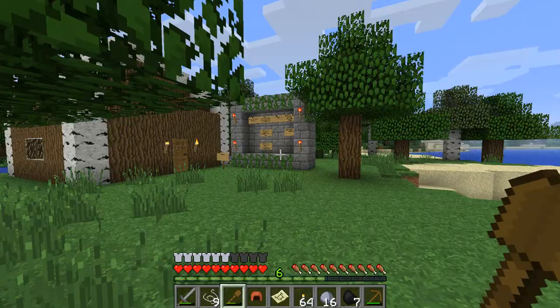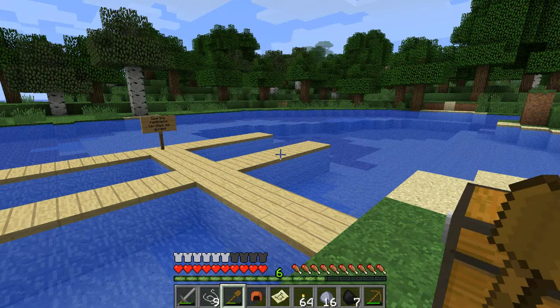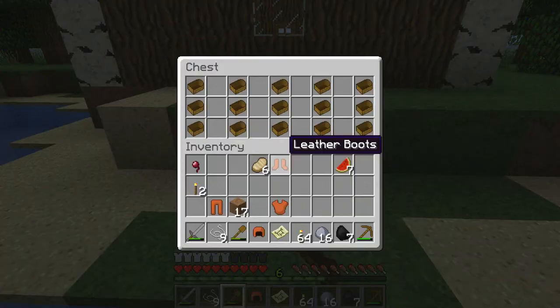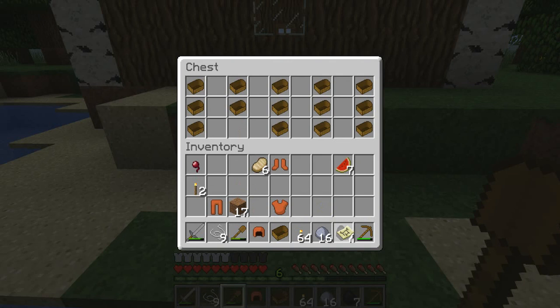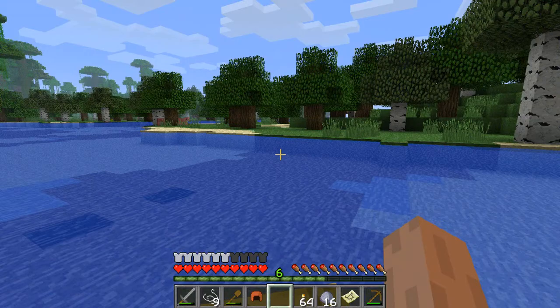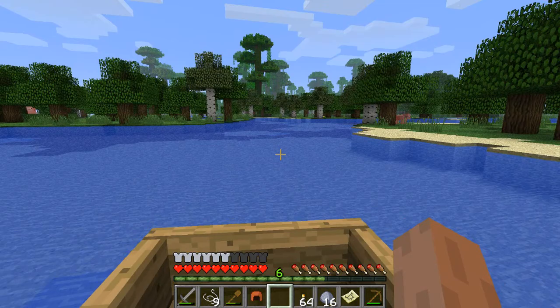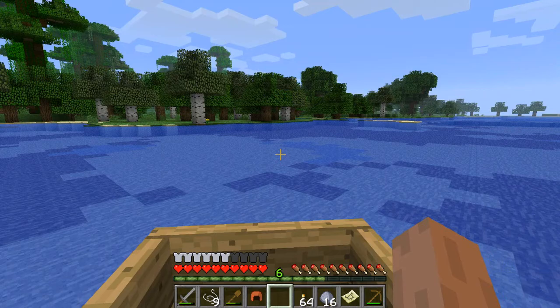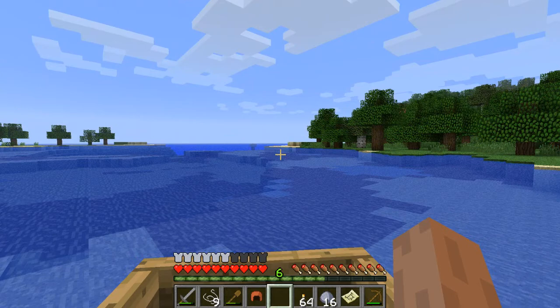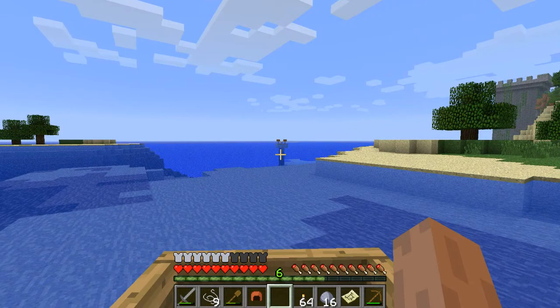Follow the coast behind the cottage. Use the redstone torches as guides. Let's grab a boat or two. I'm guessing we're going this way. I don't see any redstone torches. Maybe that's one in the distance? Hopefully I'm going the right way here.